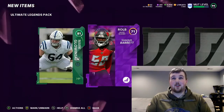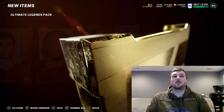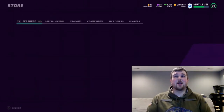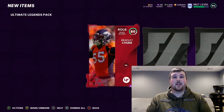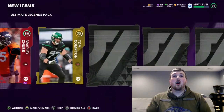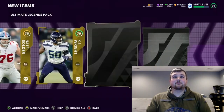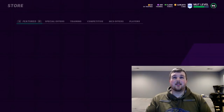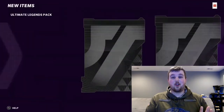Hopefully EA has heard all of our complaints and they will fix it. We'll see though. And there's no rings here — it's another 87 overall, Randall Cunningham. So far these packs have been rough. Not even like a 91. I was hoping that we could get at least one ring animation so we can get like a 95 or a full one. It'd be awesome to pull a full one. But it's not going to be here — another 87, Isaac Bruce. The rest of this pack is straight booty cheeks. That was a bad pack.